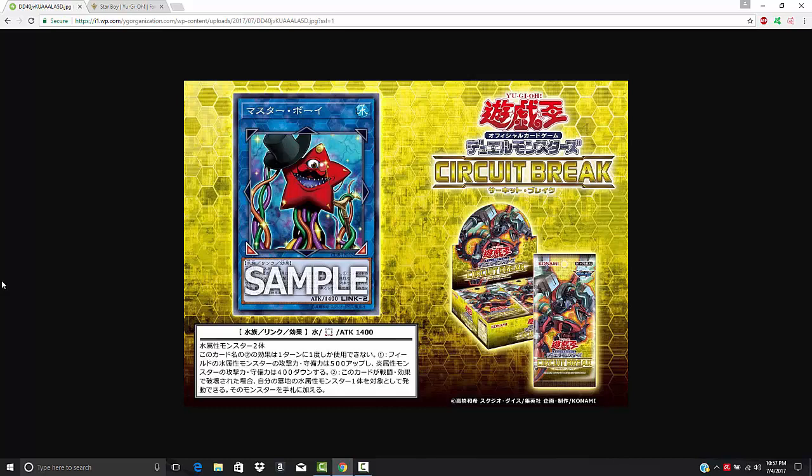The first few decks that came to mind were Paleozoic, Mermail, and Dinomist, and I think it definitely has good applications in all three. For Dinomist, it's a deck that struggles to find lots of damage because it's a slower control-based deck — sometimes you might just have two Dinomist monsters on the field. Dinomist doesn't Xyz a lot, and the Bahamut Shark plus Toadally Awesome play is pretty much going to be dead thanks to the new Link Summoning rules. Dinomist don't want to Xyz anyway because they want their Pendulum cards going face-up to the extra deck. So this is a good way for Dinomist to take two monsters, convert them into Master Boy, then Pendulum Summon back and essentially get 1,900 free damage while boosting your other Dinomist monsters.